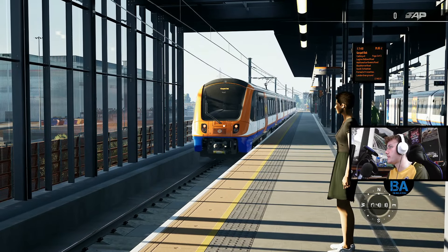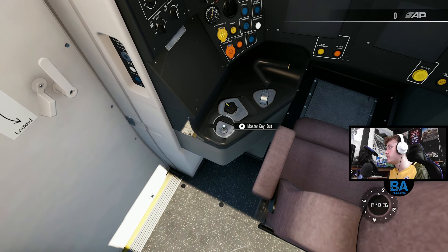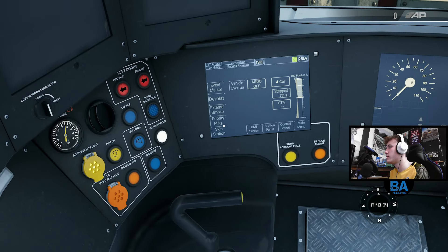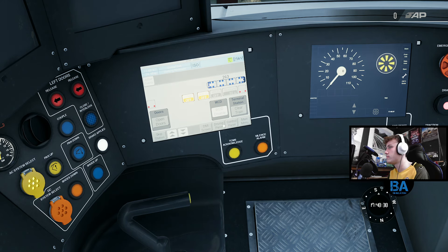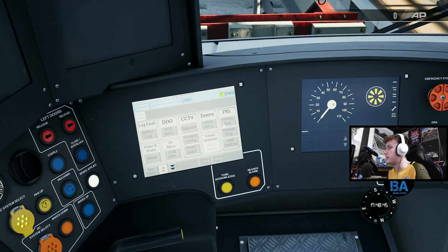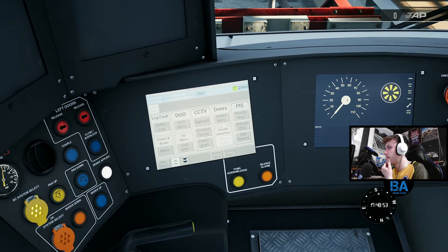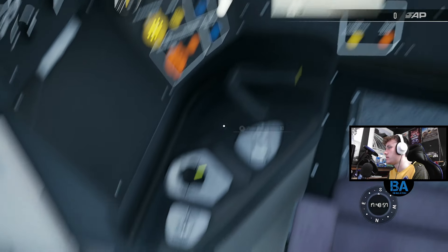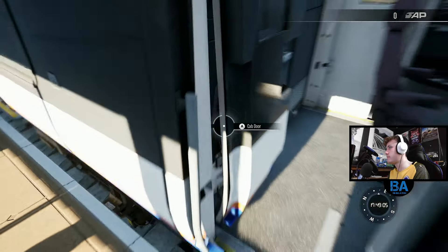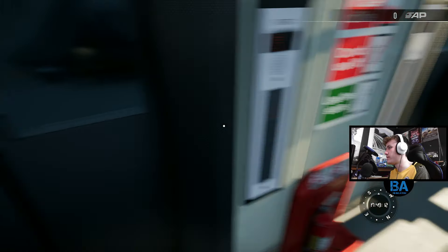18:03, so 15 minutes - a good amount of time to go get a cup of tea before you then make your way back. Let's put the key in again. TPWS and AWS operational, station panel - PIS, priority message. Yeah I don't think you can change it, which is quite disappointing. It's something that used to be in the game and then all of a sudden they stopped doing it. A bit disappointing.